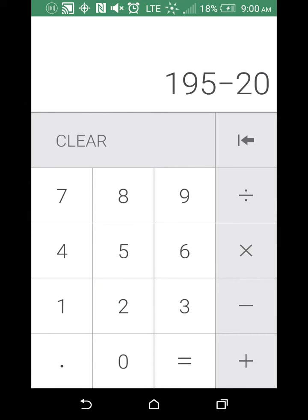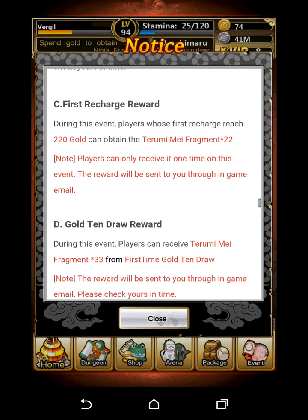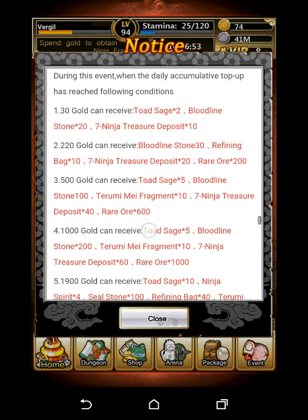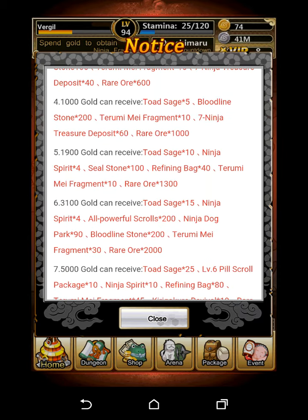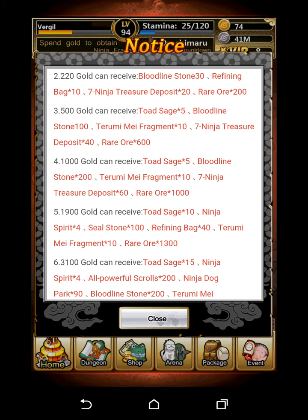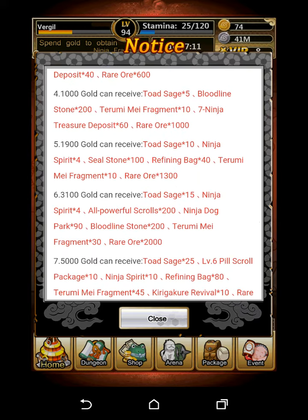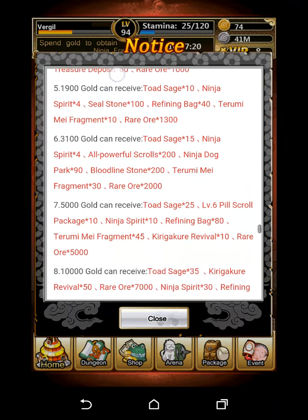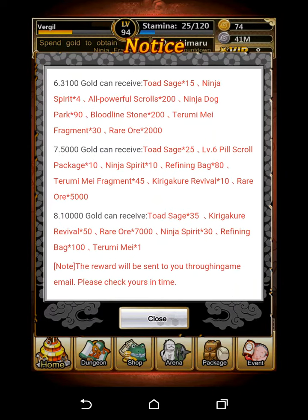Also subtract the 22 fragments from the 220 first-recharge reward, leaving 153 fragments to collect. To cover these, on one of the four days you'll buy 5,000 gold (cost: $100). The recharge milestones for that day give: 10 fragments at 500 gold, 10 at 1,000, 10 at 1,900 (60 total), plus 45 at 5,000 — that's 105 fragments. Subtracting 105 from 153 leaves 48 fragments still needed.